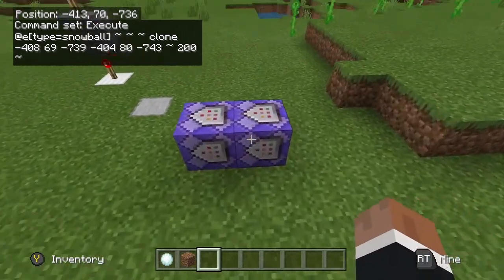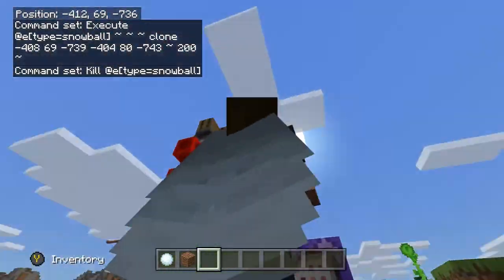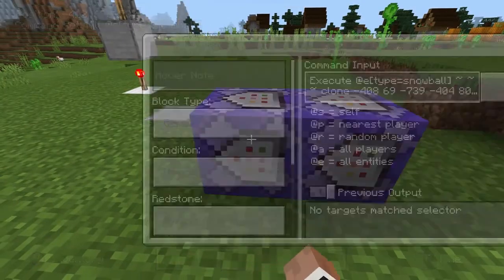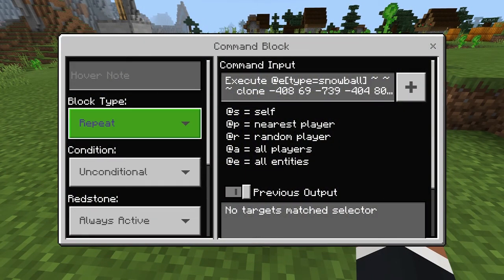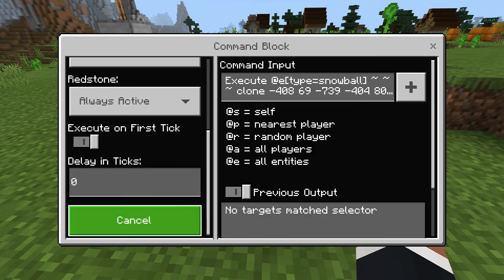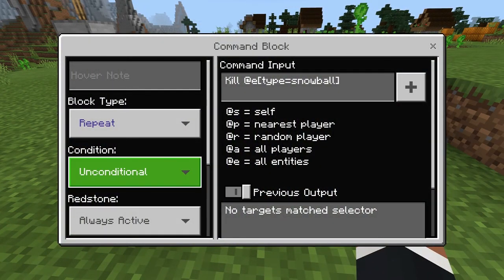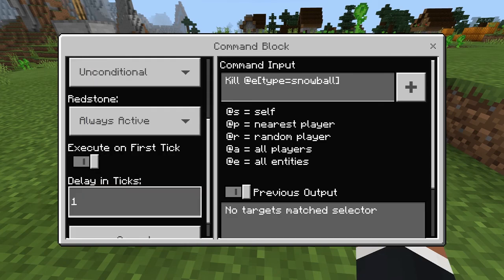You also want to put this command right here, which kills the snowball so you don't have a bunch of machines spawned in, because they might come together and blow up. For the execute command block, you want the block type to be repeat, unconditional, always active, execute on first tick, and zero delay ticks. And then for the kill entity snowball command, you want repeat, unconditional, always active, execute on first tick, but with a one tick delay.